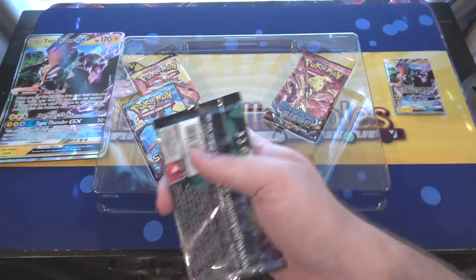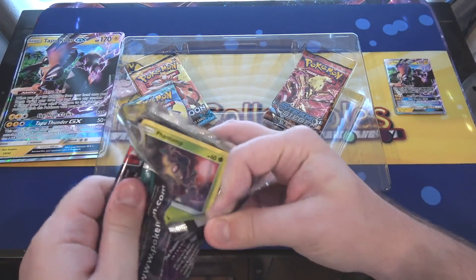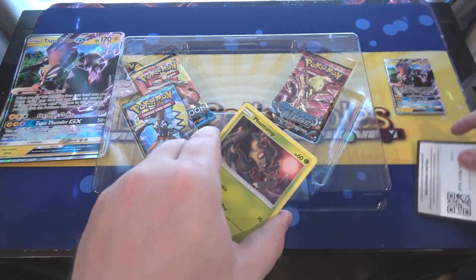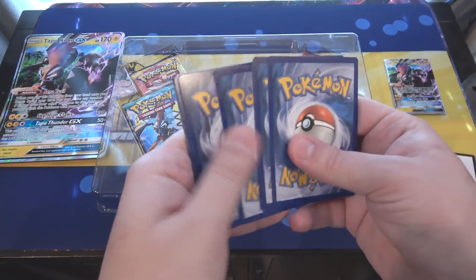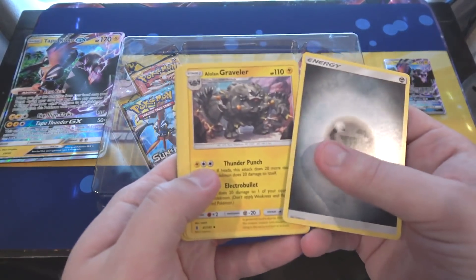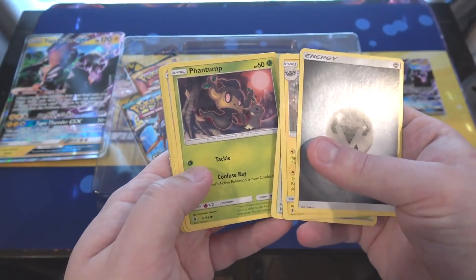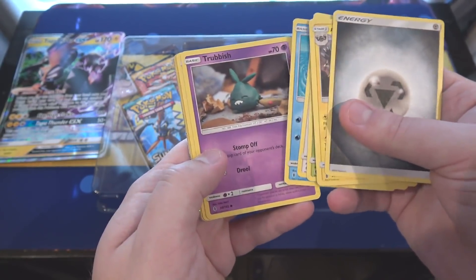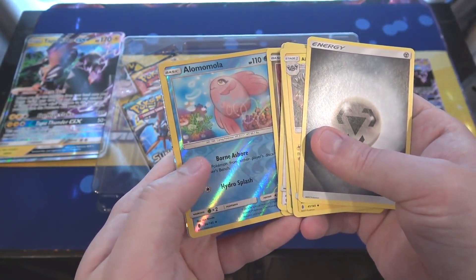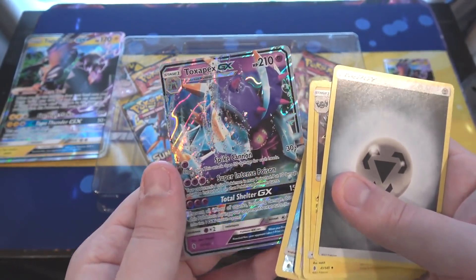Let's go with the Sun and Moon Guardians Rising pack first. Here we go — first off we have an Energy, then Alolan Graveler, Altar of the Sun, Altar of the Moon right afterwards. That's cool. Then we have Phantop, Taillow, Whalmer, Trubbish, Jengmo-o, then Aloe, Momola, and then we also have a GX card. This one is Toxapex GX. So there we go.